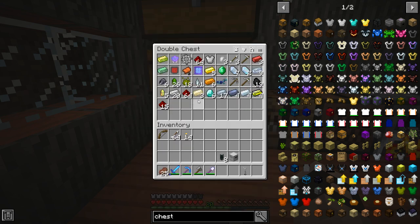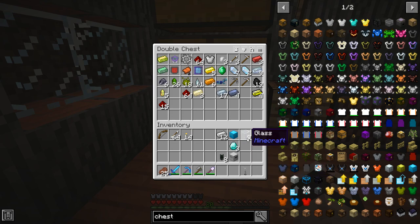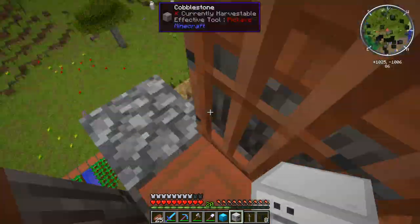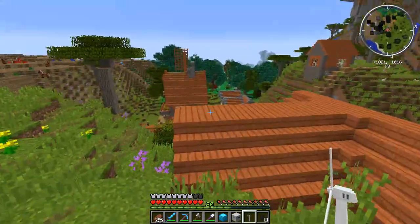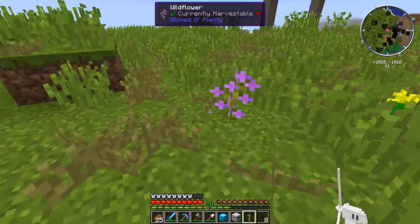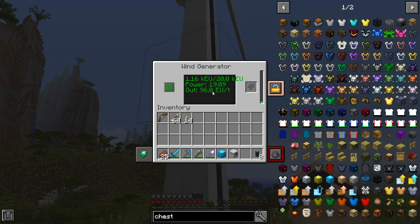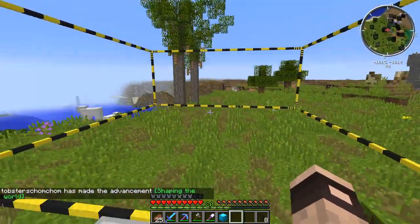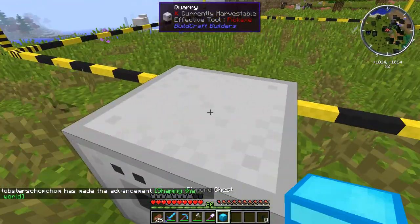A diamond chest needs two diamonds and a gold chest upgrade — we have diamond spare but not gold. We've got silver though, so let's make a diamond chest. There we go, diamond chest made. Now outside the back of the house we can place the wind turbine up high for maximum output — look at that, it's generating a lot of power. We place the quarry, get a quarry square, and put the diamond chest on top.